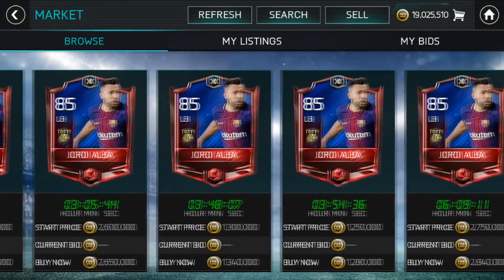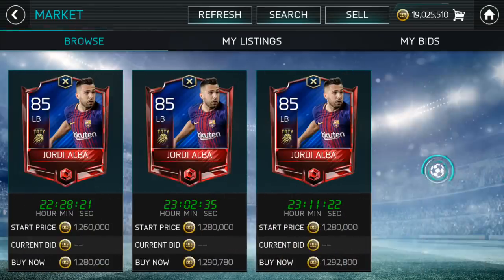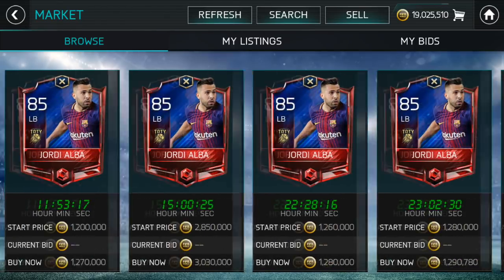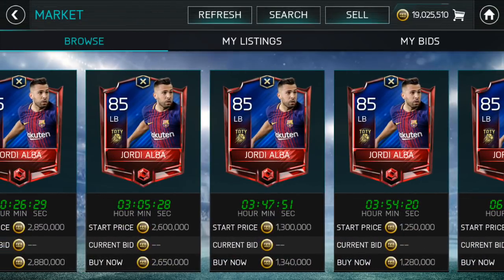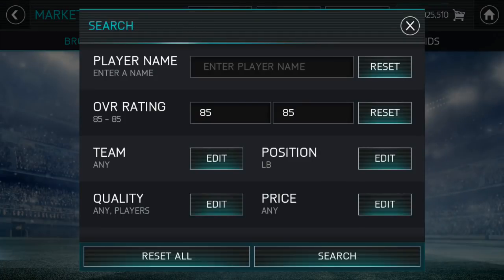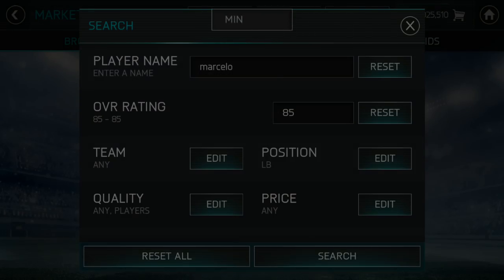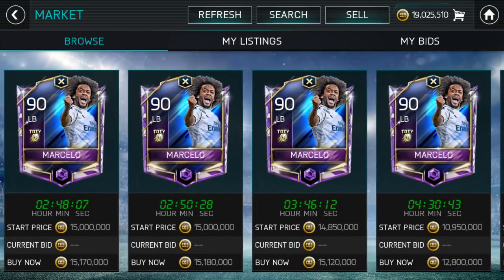Looking at 85 overall left backs, Jordi Alba is 1.2 million — his price has dropped from around 2 million, likely because of Jorge's presence. The next cheapest high-rated left back is Marcelo from Brazil who is over 10 million, around 12 million. So Jorge at 500k is definitely something to consider. That's going to be the end of the video for today — thank you all for everything, and peace.